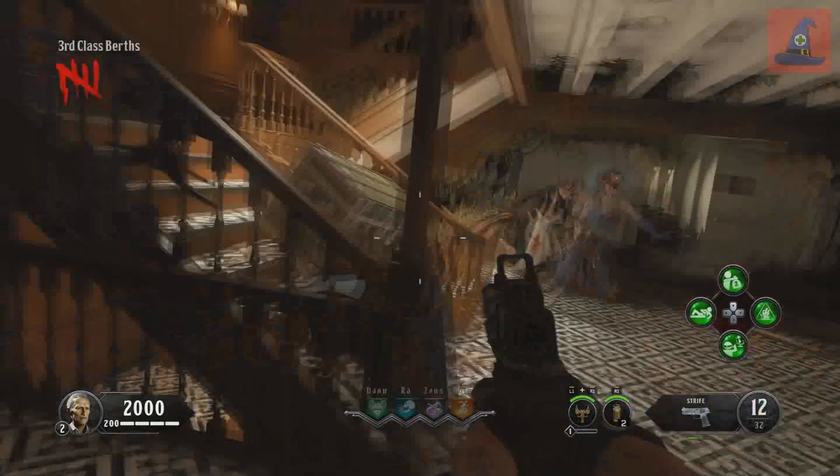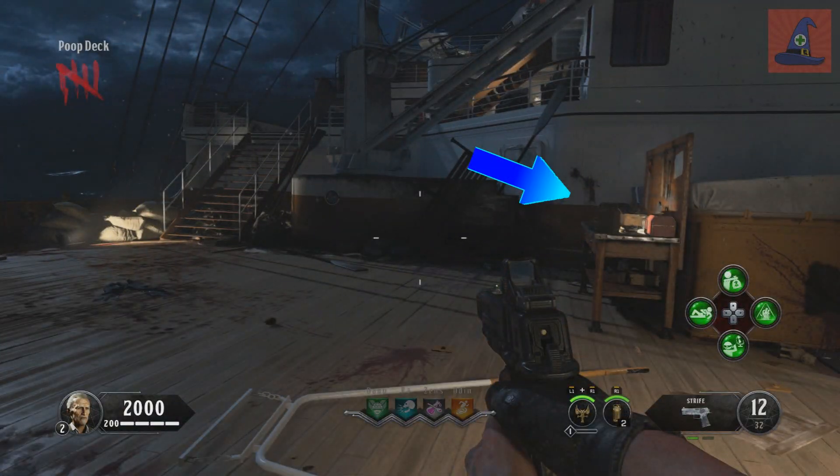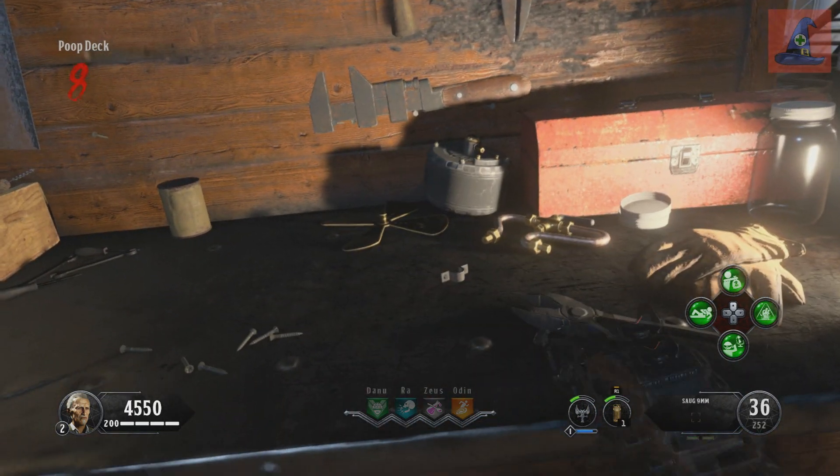Now that you have all three pieces, go up to the poop deck again, up all of the stairs, and you can find the crafting table right there. Craft it and you'll find that along with your shield you have a little gun.